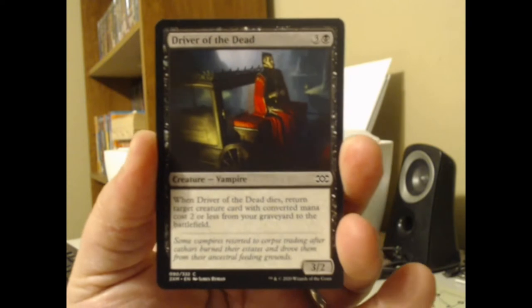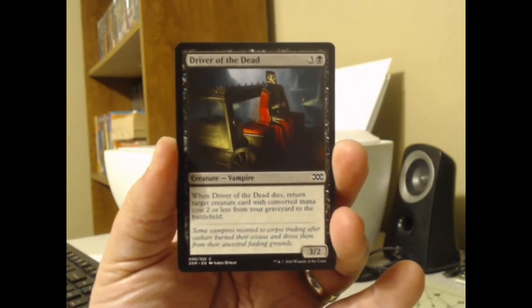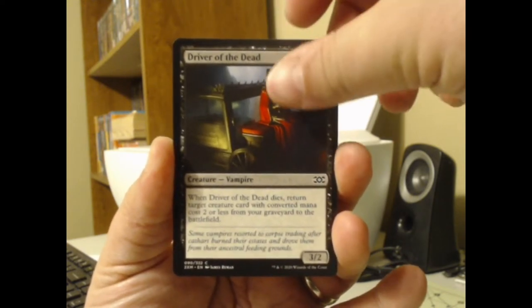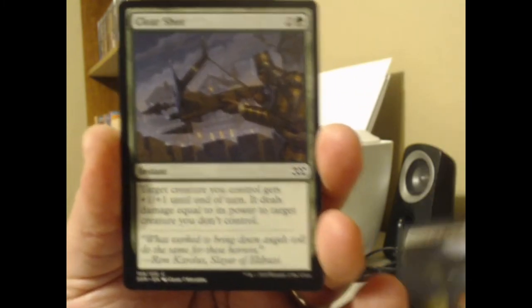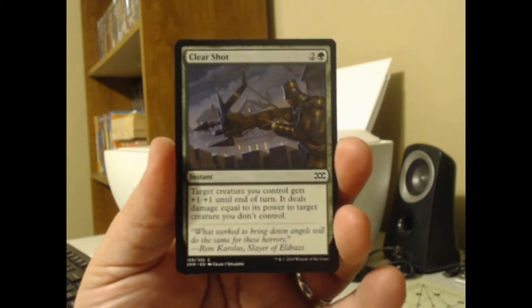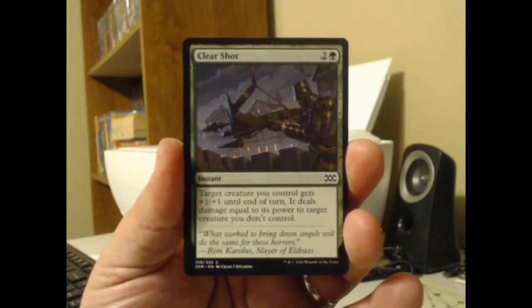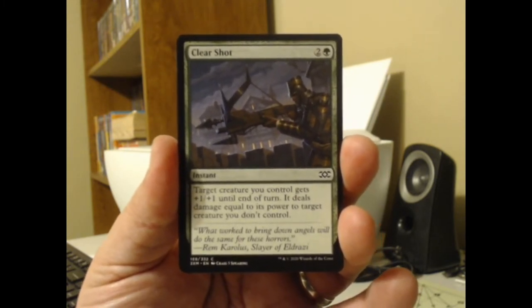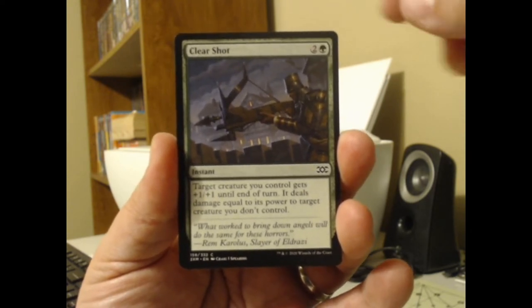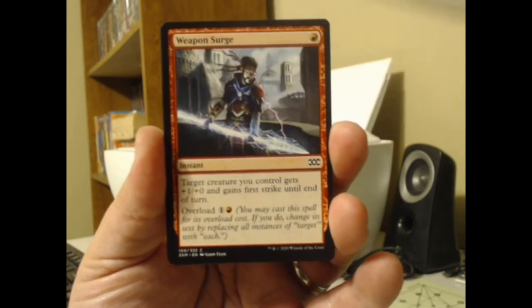First of all, we got Driver of the Dead here — a 3B, a 3/2 vampire. When it dies, return target creature card with converted mana cost 2 or less from your graveyard to the battlefield. It's getting a little blurry here. I kind of messed around with it before this one — maybe not such a hot idea. We got Clear Shot — the card, not the camera. Target creature you control gets +1/+1 until end of turn and deals damage equal to its power to target creature you don't control. Not a bad little green card there.